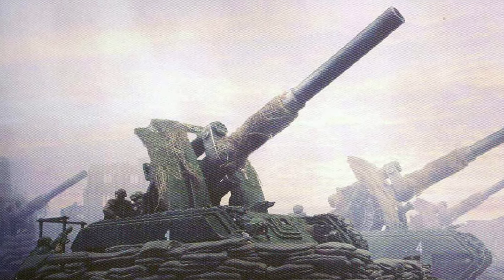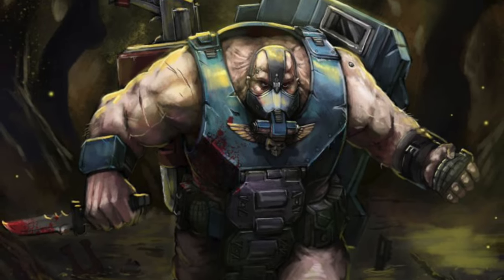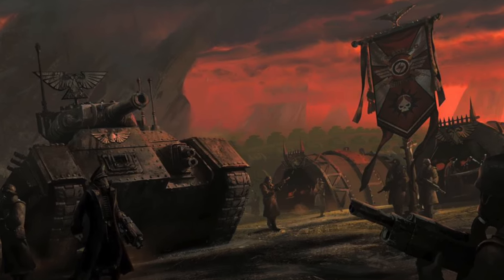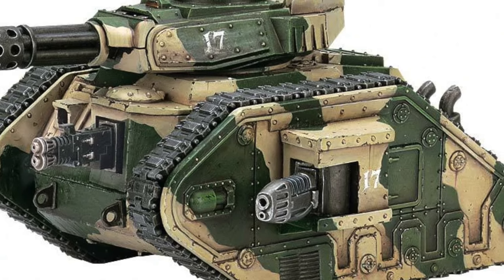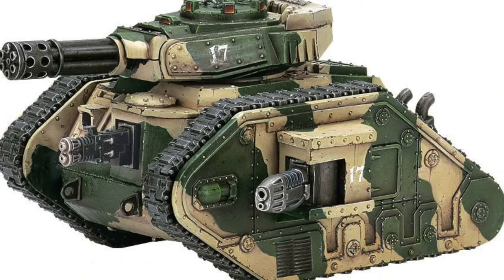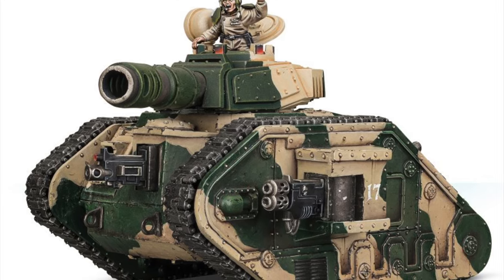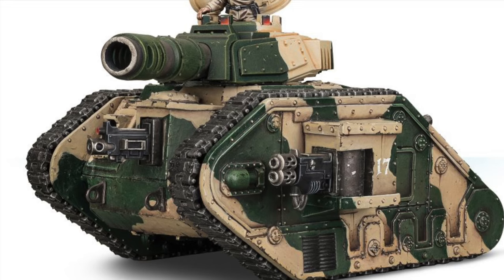In the Astra Militarum, firepower is king. With the exception of Bullgryns and Ogryns — tanky giants that fill an elite detachment slot and can be brutally effective in melee — Astra Militarum armies win by destroying the enemy at range with overwhelming firepower. The most popular way to get firepower on the table while minimizing points cost is through Leman Russ battle tanks, which have many variants designed for different battlefield roles, whether that's providing anti-tank fire, shredding hordes of enemy infantry, or destroying hostiles in cover. The Leman Russ Tank Commander is an especially important variant, capable of issuing orders to friendly units or to itself, maximizing movement, firepower, and other critical battlefield activities. Tank Commanders also fill an HQ detachment slot.